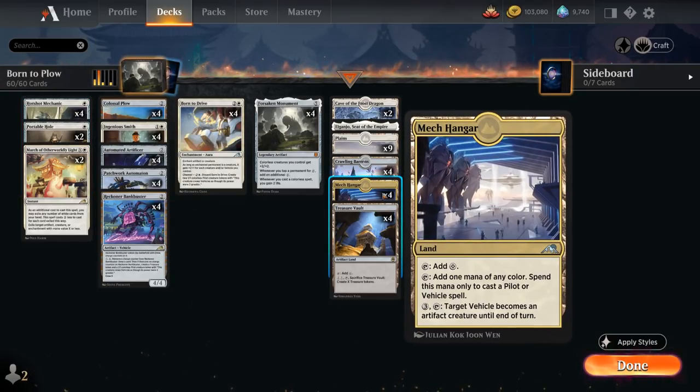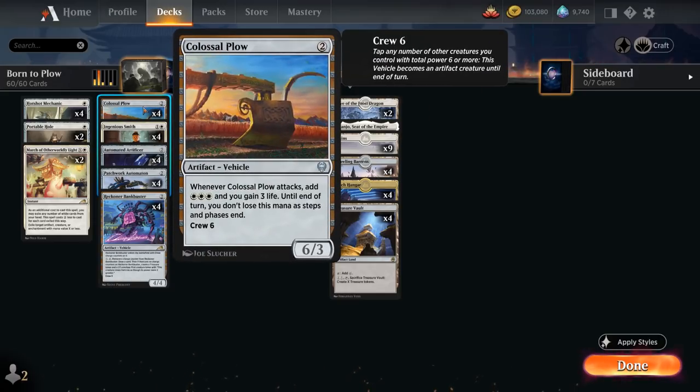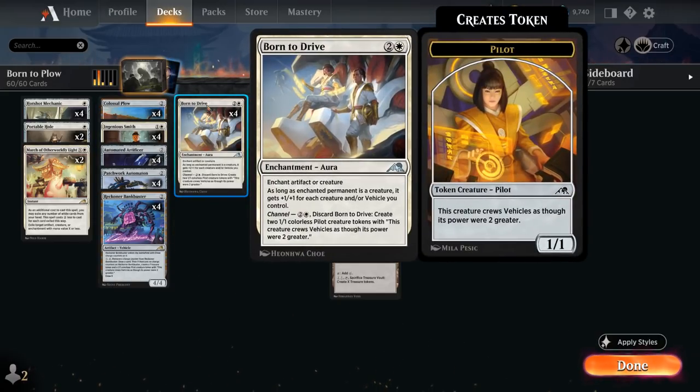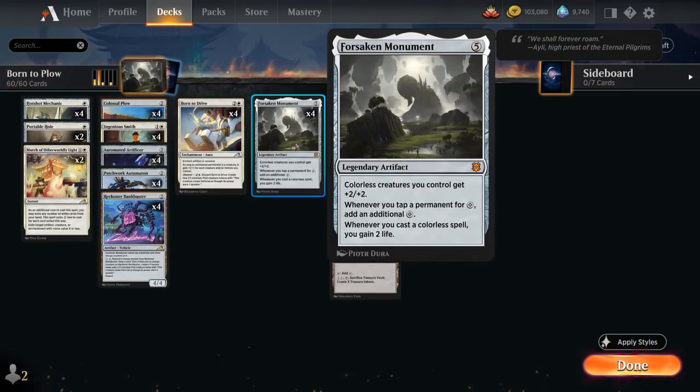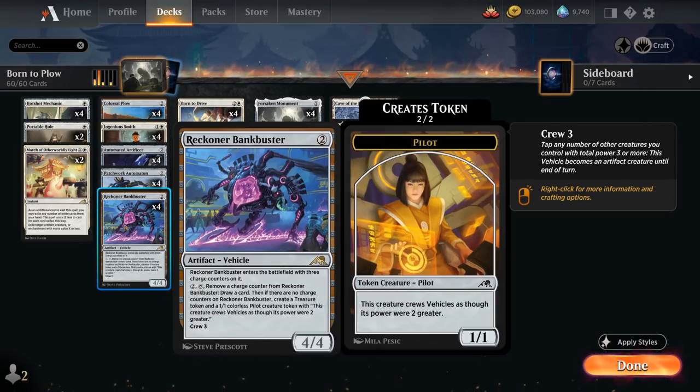We also have Mech Hangar in our mana base — pay 3 mana, tap it to turn one of our vehicles into a creature until end of turn. Then Born to Drive, which we can channel for 2 and a white to make a pair of 1/1 pilot tokens that can crew vehicles as though their power were 2 greater. So the two pilots together can crew a Colossal Plow as early as turn 3, and the pilot tokens are colorless so they'll also get +2/+2 from Forsaken Monument. We also have the full playset of Reckoner Bankbuster as our artifact vehicle — it enters with three charge counters, pay 2 mana, tap it, remove a charge counter to draw a card, and once the last counter is removed we get a 1/1 pilot token and a treasure token.